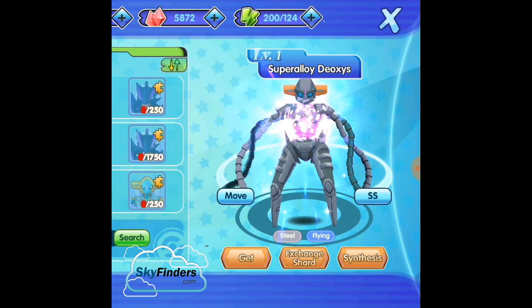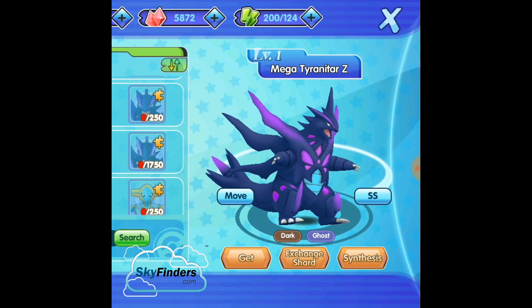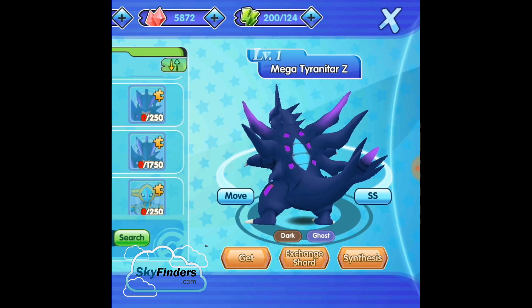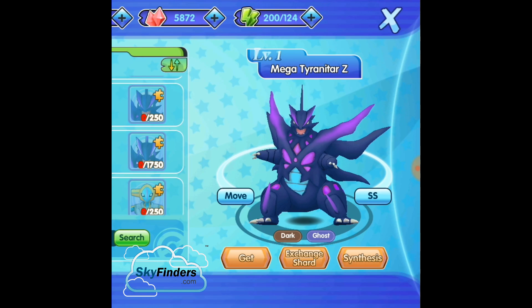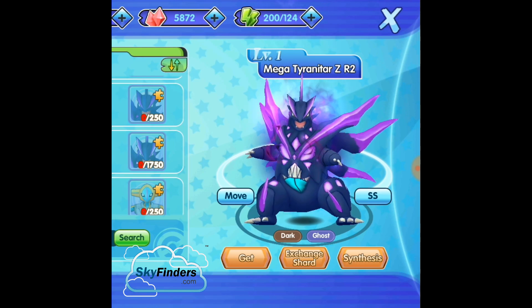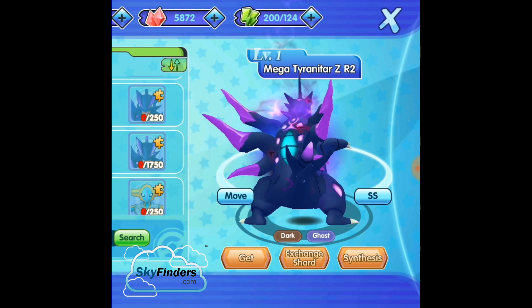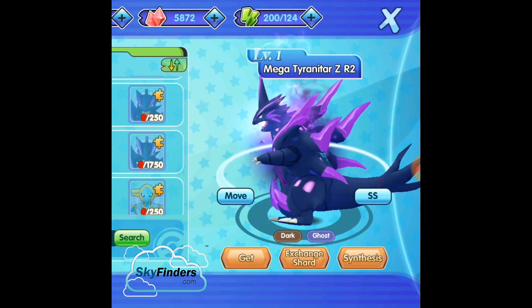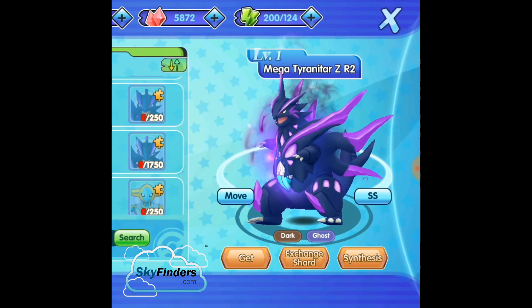Mega Tyranitar Z — Dark and Ghost type. They removed Ground type and added Dark and Ghost type. I don't have Mega Tyranitar, but if I evolve my Tyranitar to Mega then I can definitely evolve into this Z form because they have both types attached: Dark and Ghost. Most trainers have these Mega Pokemon, which are very easy to get. The color combination is so awesome and the fusion is also awesome.